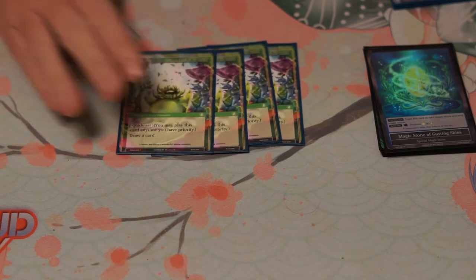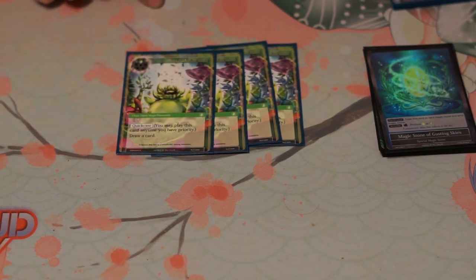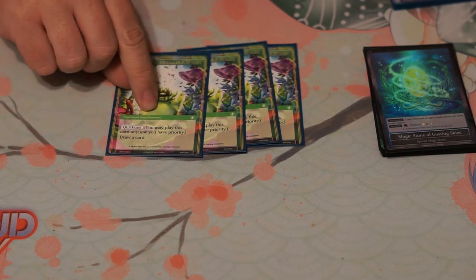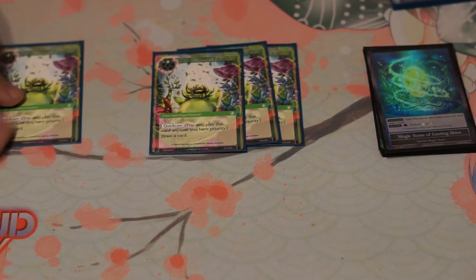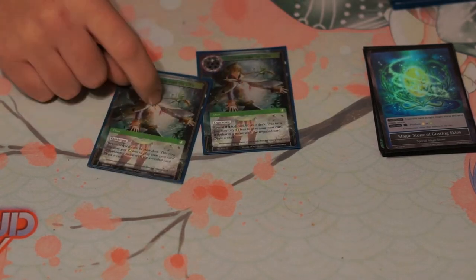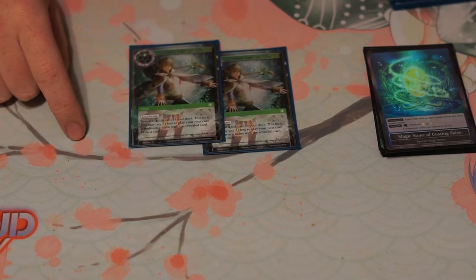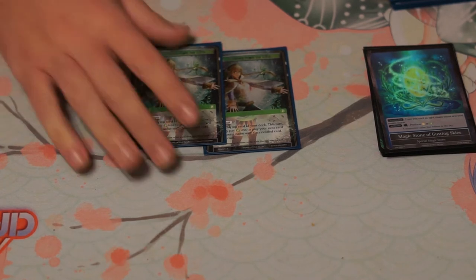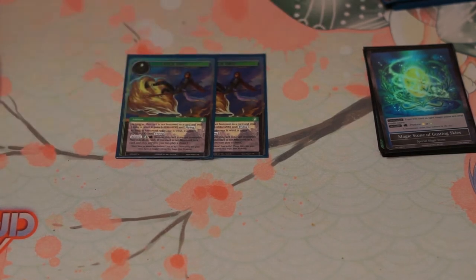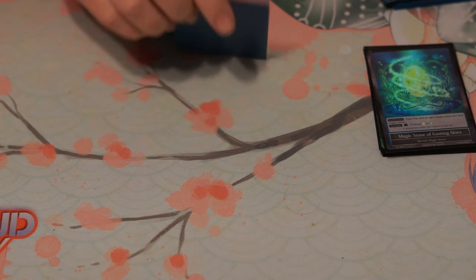For the spells, I play four of Gill's Gentle Breeze Elemental — it lets you draw a card for one green, and as an elemental in the graveyard you can banish it to produce green. I play two Whispers of the Wind, which is a good card. Then two Flying Clouds, which gives Gill plus 200/200 and flying, making him really big.